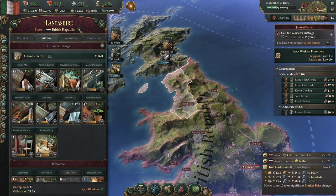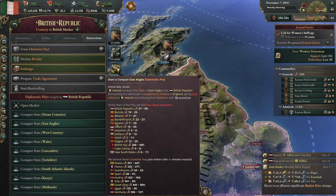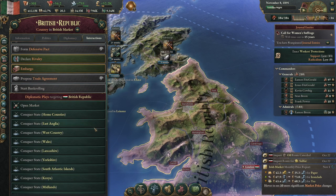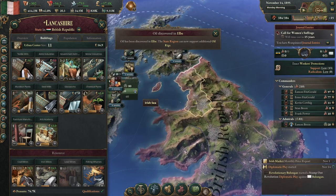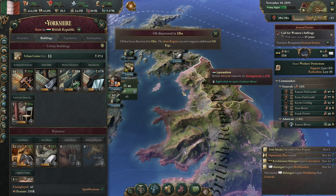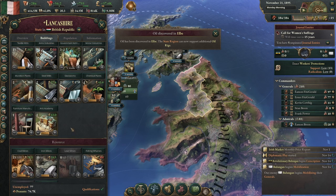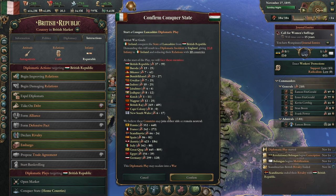Now for the real reason we're here — to destroy England. Do I want Lancashire or Yorkshire first? Who's got oil rigs? Looks like Lancashire — you win, we're going to conquer Lancashire.